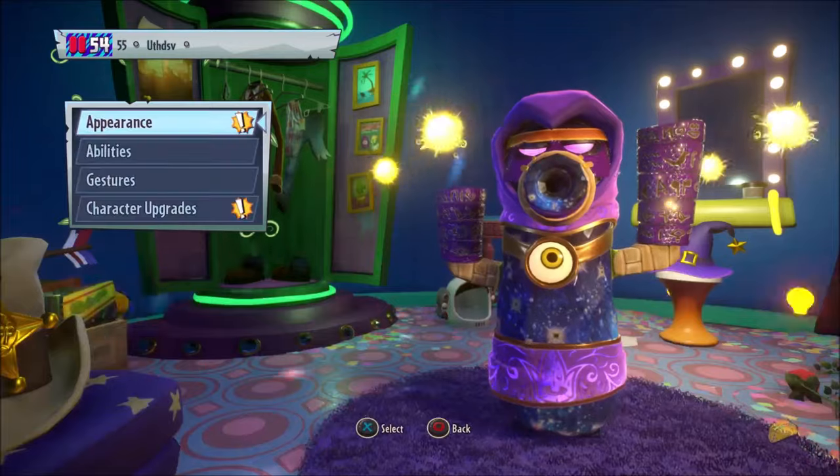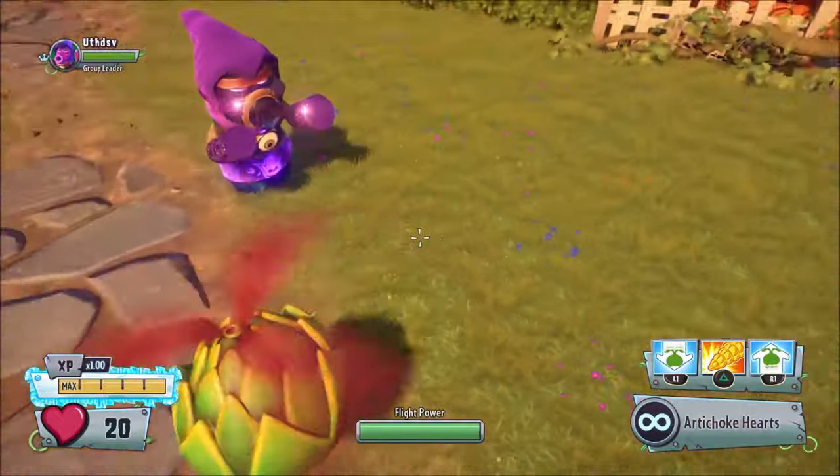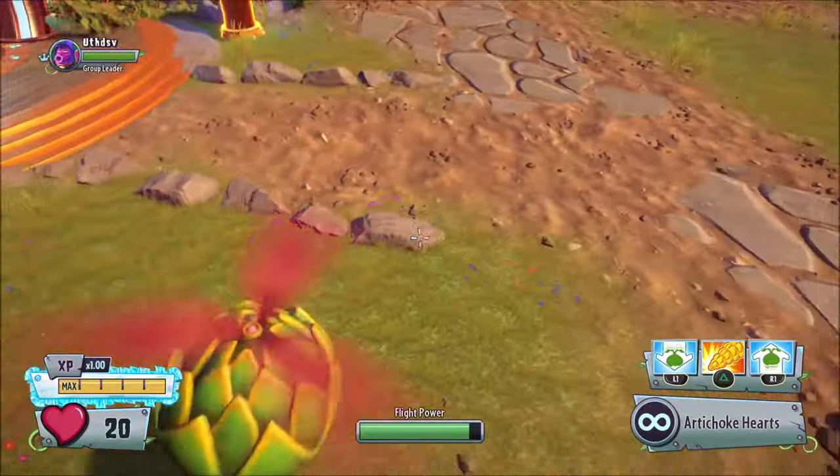Despite Artichoke's ability picture showing that its propellers are green, if you use the actual ability, you can see that its propellers are not green but a reddish color. I'm not sure why they did this, as in PVZ GW1 they did not make this mistake.